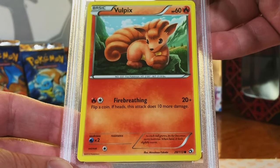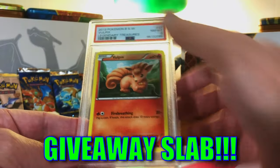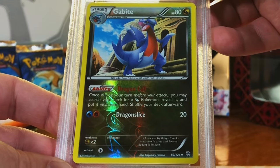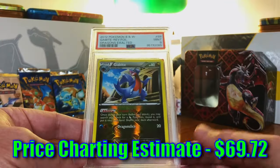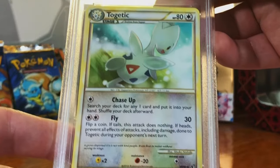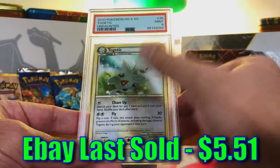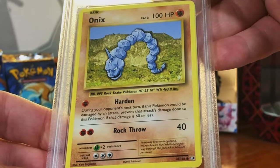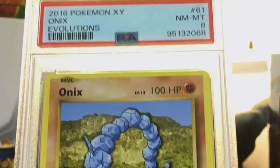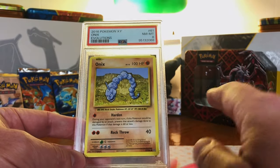Vulpix Common from Legendary Treasures — an original 151. I'm guessing a 9. Near Mint 8. No worries. Gabite Reverse Holo from Dragons Exalted — I'm gonna guess a 9. Mint 9! Cool card, and Dragons Exalted is a black and white set. Togetic Uncommon from Undaunted — I think this is a 9. Mint 9! I really like this artwork. Onix Common from Evolutions — going back to my old base set artworks. I'm gonna guess a 7. Near Mint 8. Definitely take that. Evolutions is an amazing set — we will also be doing an Evolutions opening at some point, hands down.